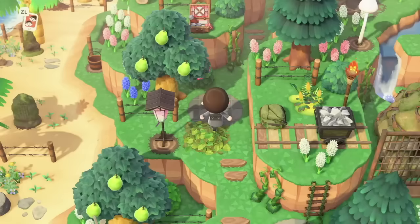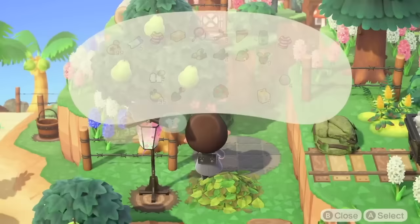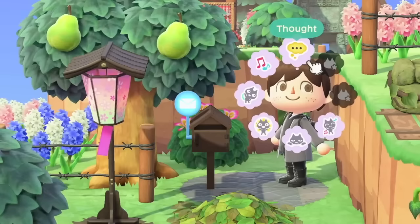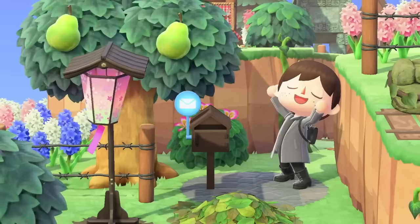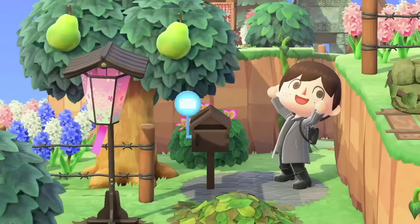Did you know you can actually move your mailbox wherever you want? You can pick it up and put it anywhere on the island. Personally I think it's best to have it by your house so you can check it conveniently, but you could move it for aesthetic reasons or other purposes. New Horizons was actually the first time we've ever been able to do this in an Animal Crossing game.